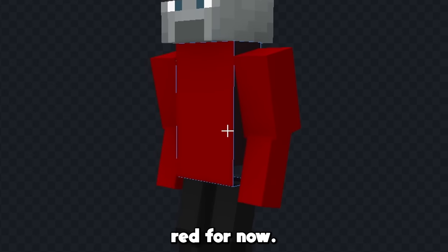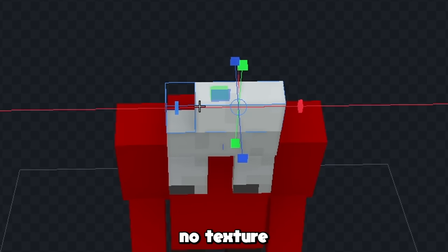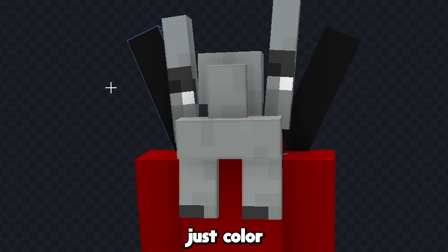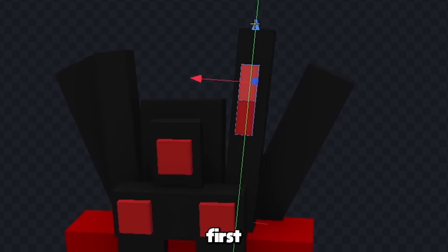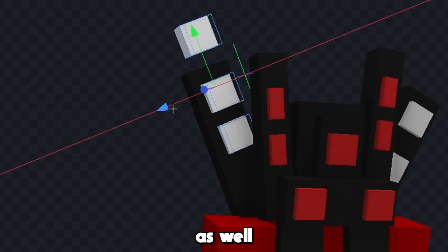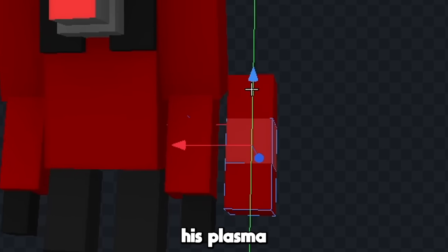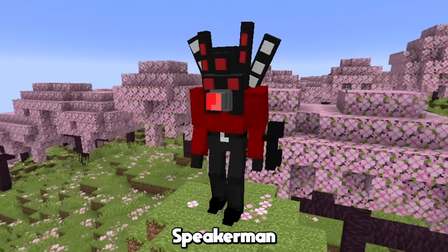Now we'll just color his arms and chest red for now, and then we'll work on making his speakers. I'm gonna make the speakers with no texture first to see how they look — I think that's some pretty good speakers, so let's just color them all black. Now we'll start to add the actual speaker parts with the red ones first, and we'll also add a few gray ones as well. Now we can make the red thing that comes out of his chest like this, and we'll also add his plasma blaster on the side of his arm. Now we'll just add some texture all around him, and that's the Titan Speaker Man complete.